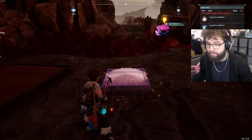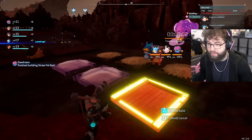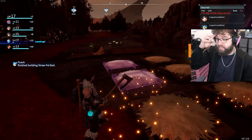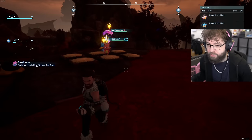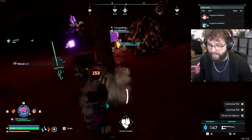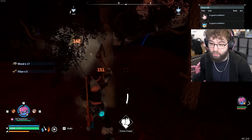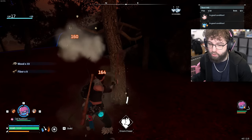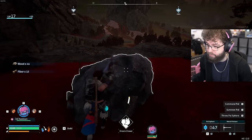I also need to make beds. We got one, two, three, four, five — six beds. Now it's just about finding the things that will properly mine. We put a campfire down for comfort, and now we need the hot spring and everybody's all set up over here. It's going to be really slow since we only have Tombat doing the mining, but I need to get ingots from this point forward.